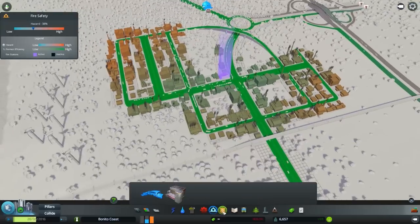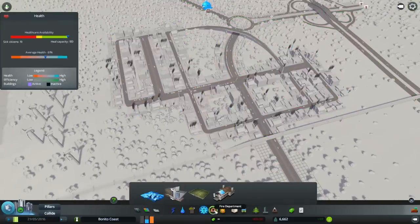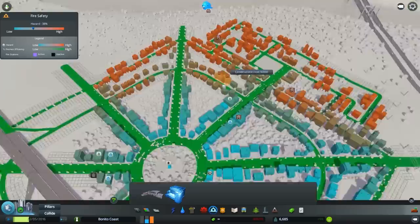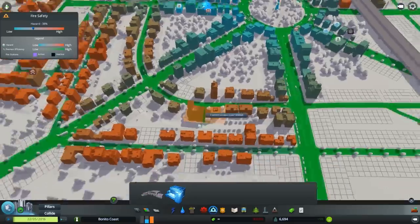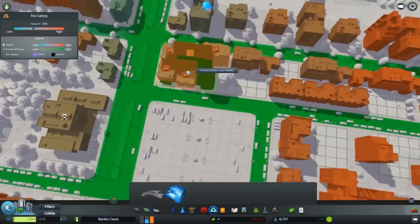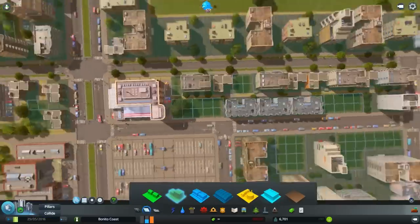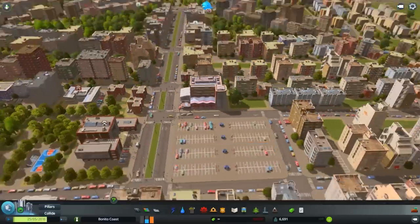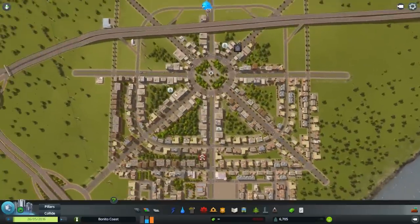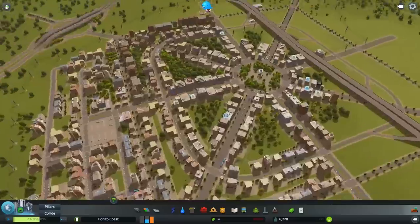And if you're wondering, how did I manage to put it in the middle? Because if you play this game, you may know that you can only put buildings next to roads, and you can't do it with pedestrian paths, which is kind of frustrating, but it is what it is.